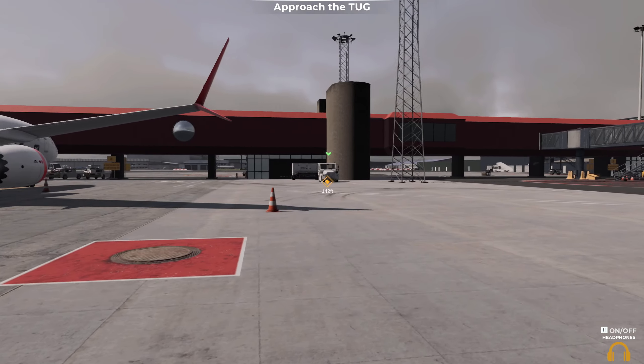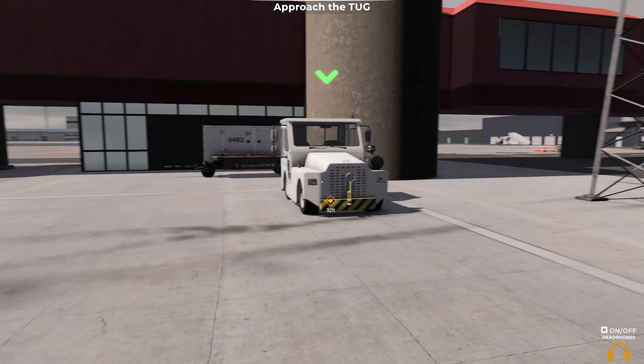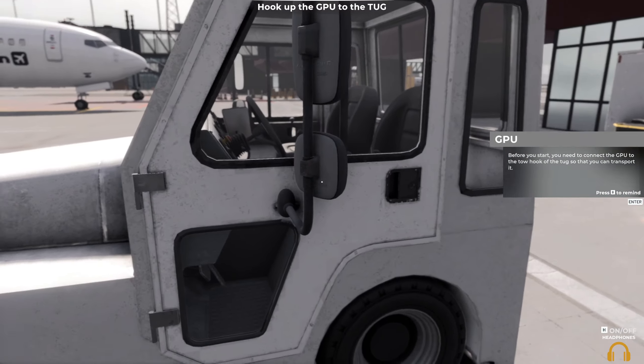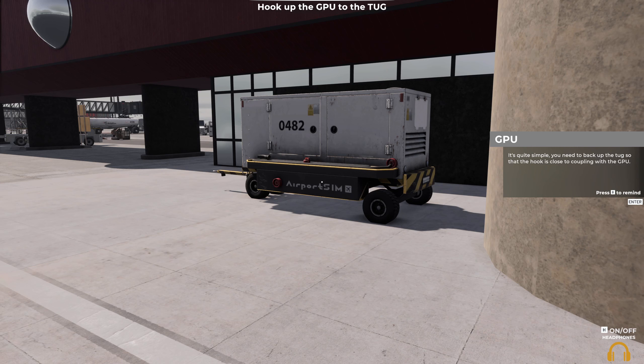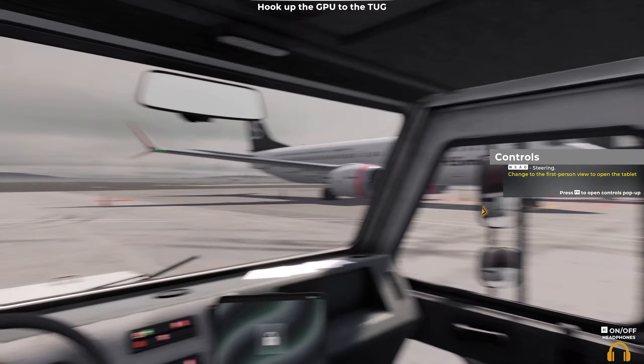The sounds in this game — oh, just the attention to detail! Before you start, you need to connect the GPU to the tow hook of the tug so that you can transport it. It's quite simple — you need to back up the tug so that the hook is close to coupling with the GPU. Then get out of the tug, approach the rear, and follow the action displayed on the screen to couple them together. Okay, seems simple enough.